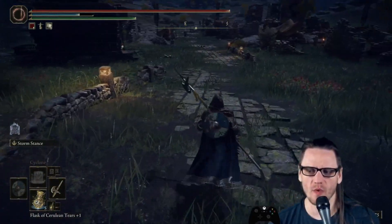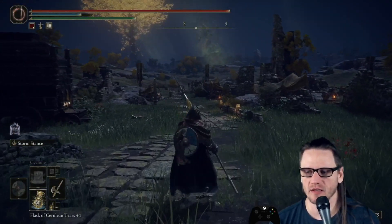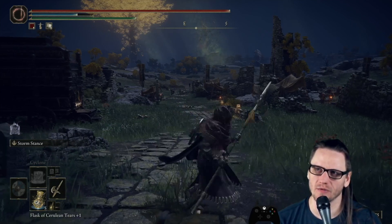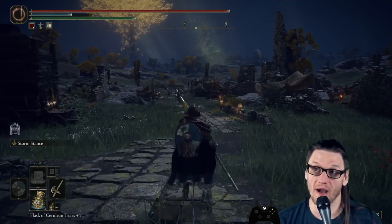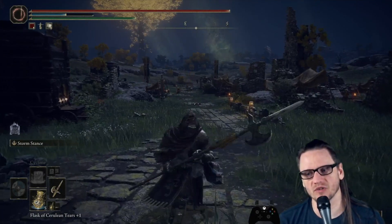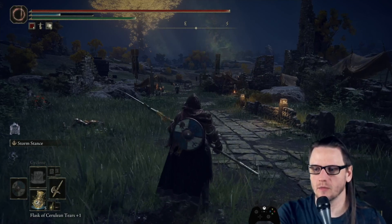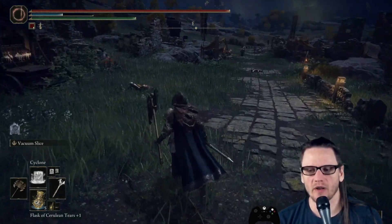We've reworked the weapon art of the Banished Knight Halberd to Storm Stance. You hold L2 to enter a stance, then R1 does a retreating attack like the banished knights do — hitting the ground, making a little tornado, then scooting backwards. It's a cool option for simultaneously hitting someone and dodging away. The R2 does their twirling leaping attack. One attack moves you forward, one moves you back, giving the weapon a lot more utility than it used to have, and it also does very good damage.